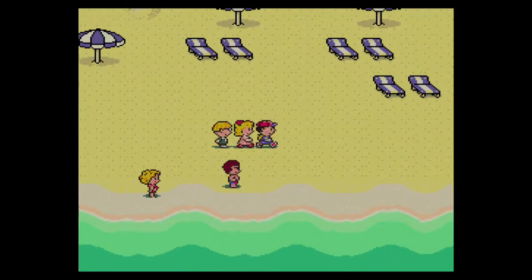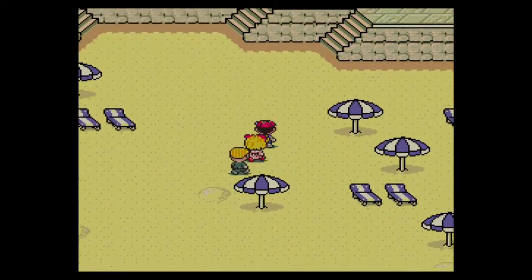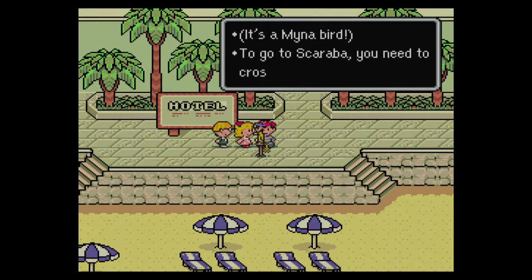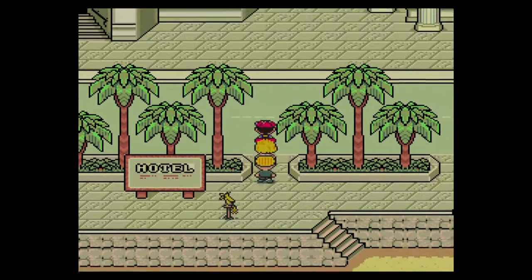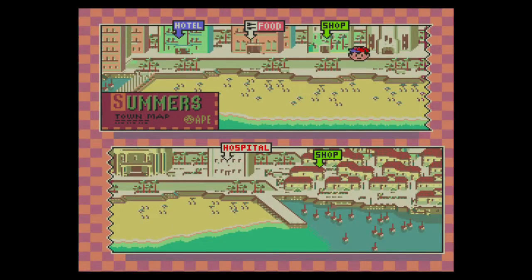Okay, I don't really know what to do here, so let's go to town I guess. Is this a hotel? Got the club. Do we have the map? Oh, we do, okay.